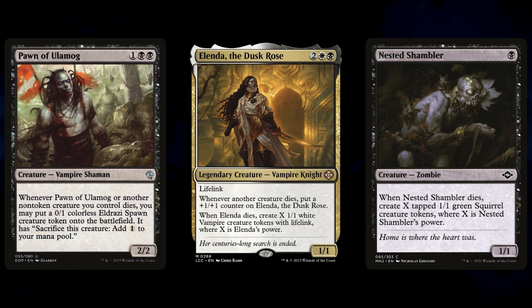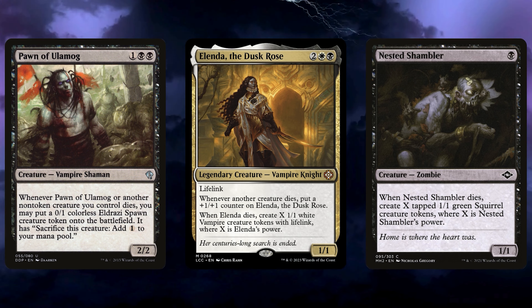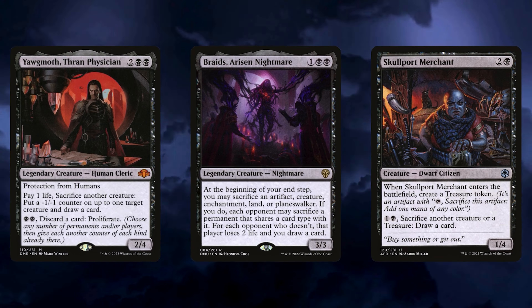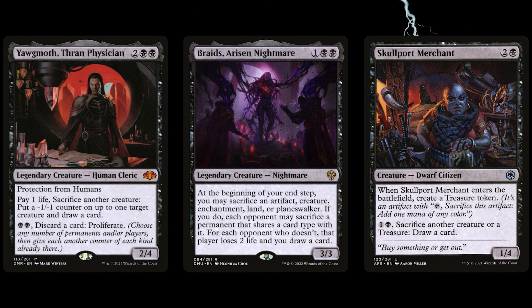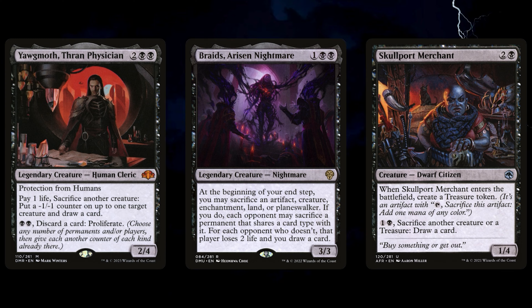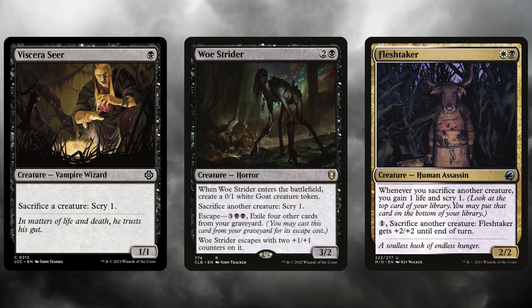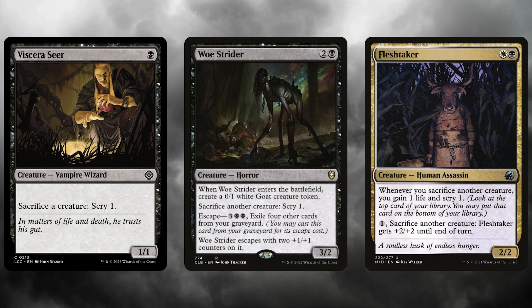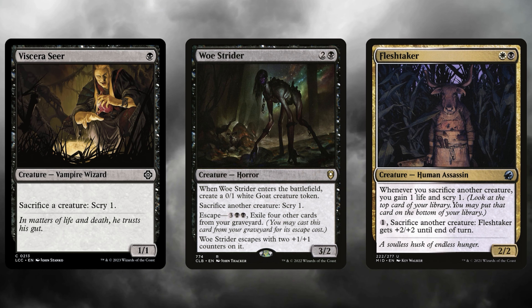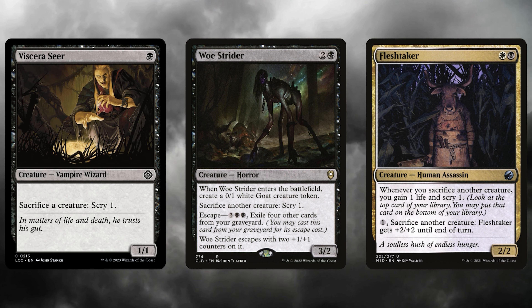We have many more ways of gaining life, which means many more ways of triggering Amalia's explore. Oh, you cast a multicolour spell? I'll gain one life. Oh, you played a non-basic land? One life please. Oh, you exist? I'll take one life from each of you, cheers. It's getting to the point with this deck that someone breathes out and you see the top ten cards of your deck. Death is the gift that keeps on giving — these aristocrat pieces give us sweet cards with each creature's demise, and this trio turns death into life and subsequently more soul sister triggers, leaving Eldrazi, Vampire, and Squirrel tokens behind. Those tokens then stand to be sacrificed for something else, and so the circle of life continues to turn.